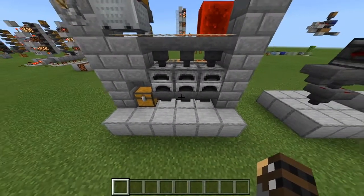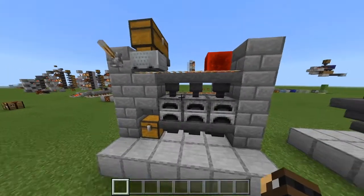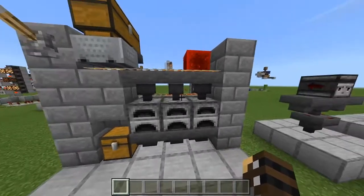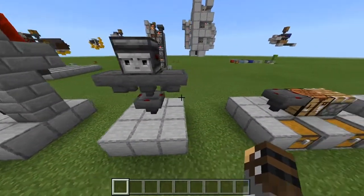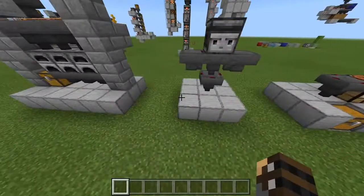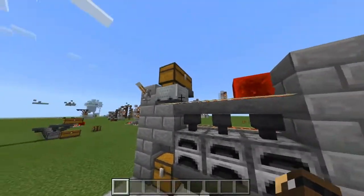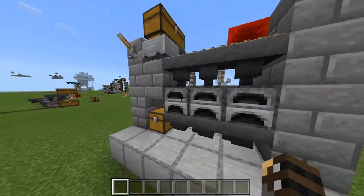This is the typical furnace array that most people will see around bases, and it's what I built upon in my first super smelter video. The only problem with it is the hoppers — hoppers are very expensive. They require 5 iron ingots just for 1 hopper, including the chest. Counting it up, that's 50 iron ingots just in hoppers, plus another 5 for the hopper minecart, and this is only for 3 furnaces.